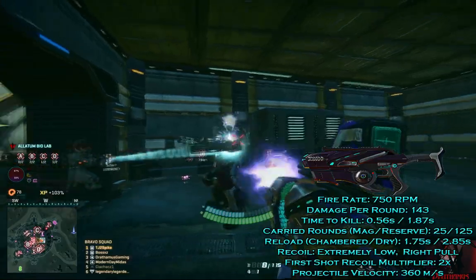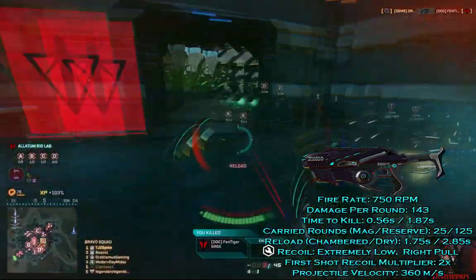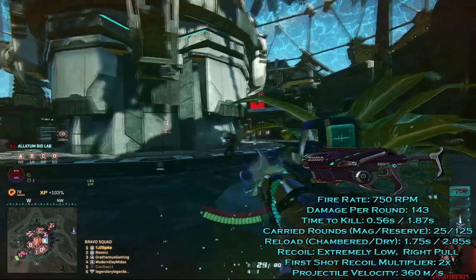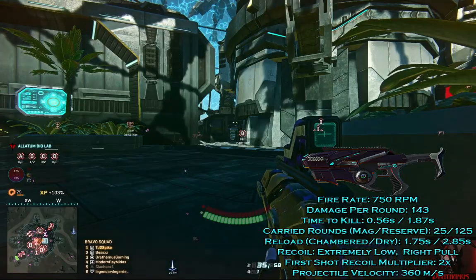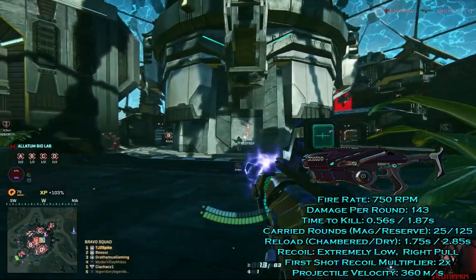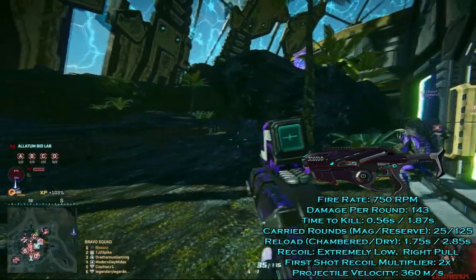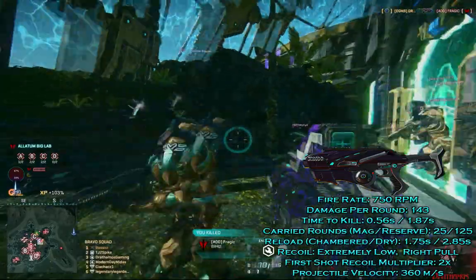This weapon fires at a rate of 750 rounds per minute, which is the middle ground between the three factions' SMGs. Each bullet deals a maximum damage of 143, giving the Iridani a 7-bullet kill. This is a pretty good bullet strength if we compare to the LC-2 Lynx Carbine of the Terran Republic — both drop targets in 7 bullets. Calculating the 7-bullet kill at 750 rounds per minute, the total time to kill is 0.56 seconds, or a realistic time to kill of 1.87 seconds, slightly faster than some of the carbines available in the game.